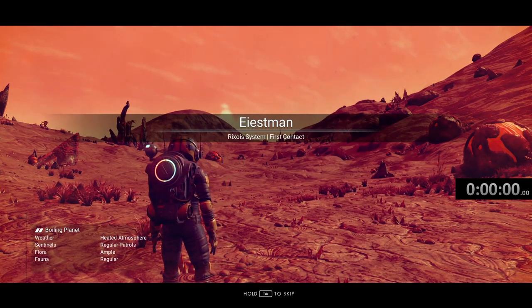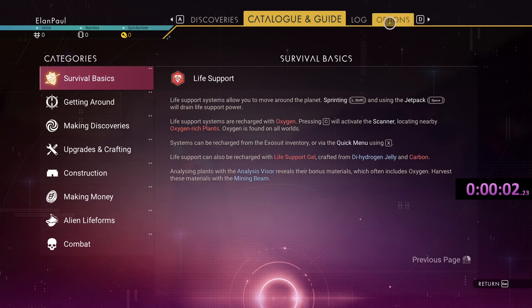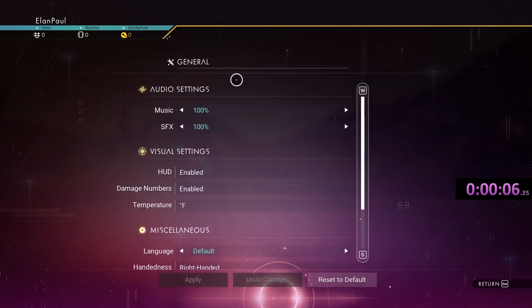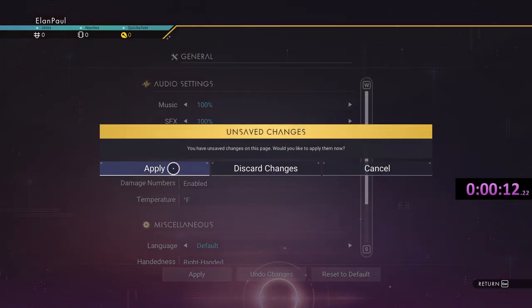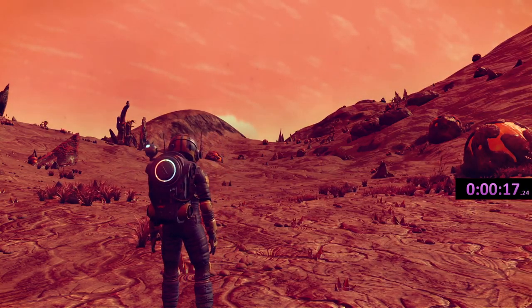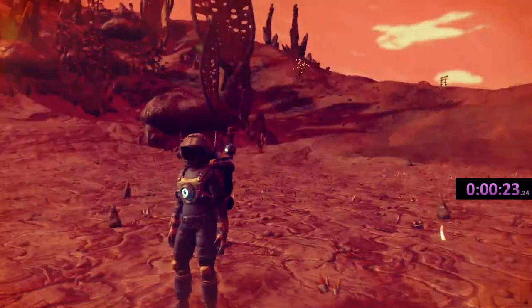Iceman. Wow, nasty planet. It doesn't even give us an E, so let's get the timer started. Options, General, HUD — disabled. So here we go. This is the tough part. Apply these changes. You'll notice there is nothing — if I hit my F button, nothing happens. I can't even look at things; it won't tell me what they are. I have to keep an eye on things.